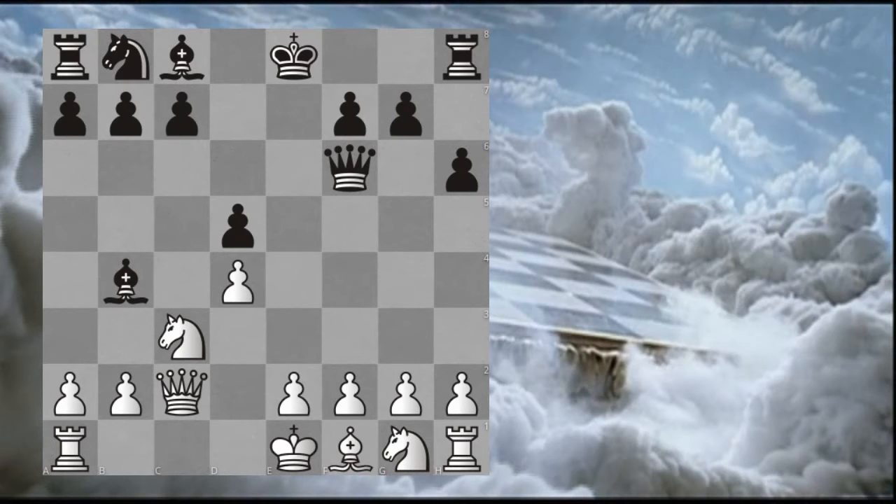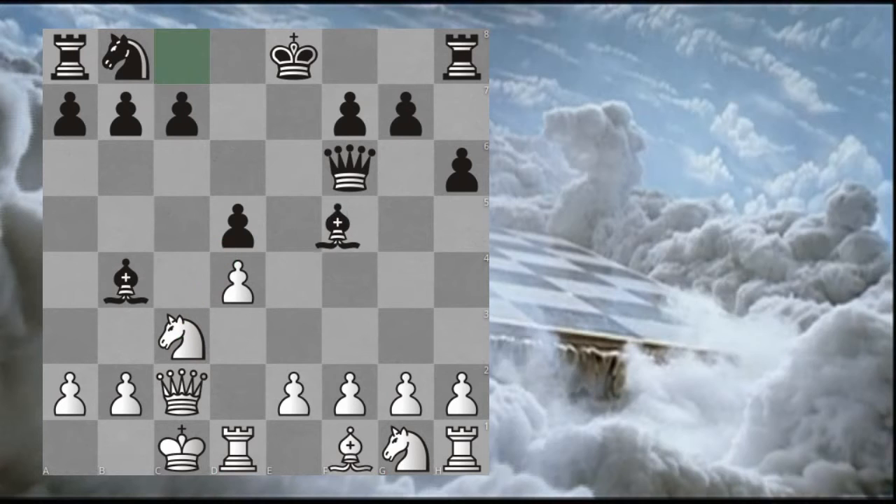And this is the position I would like us to consider. As in the other videos, I'll give you three scenarios. The first is that you would like to break the pin against your knight, and you think it's likely that they will be opposite side castling. Therefore you plan to play triple zeros, trying to gain some initiative in the centre because you are now threatening to take on D5.